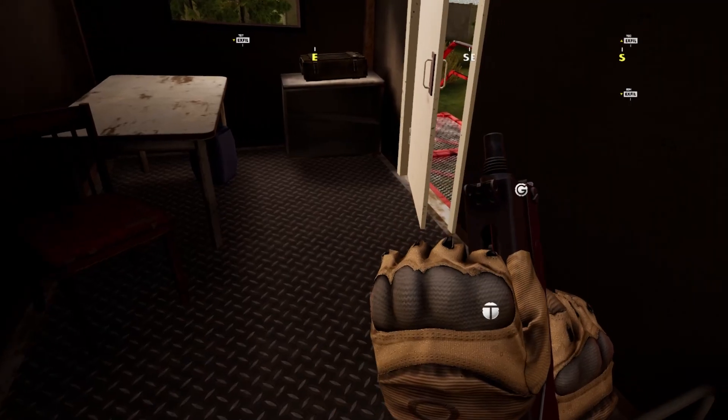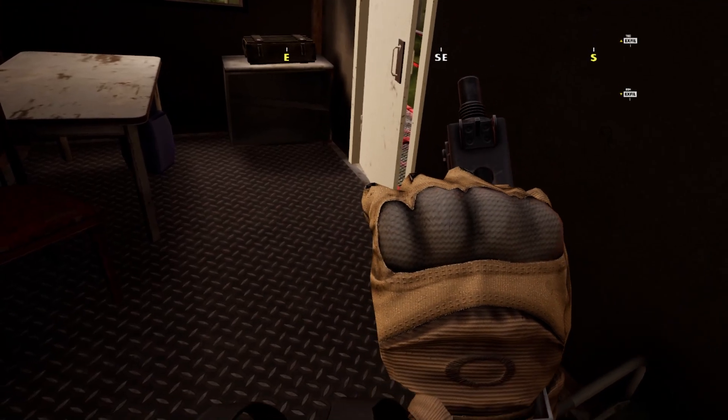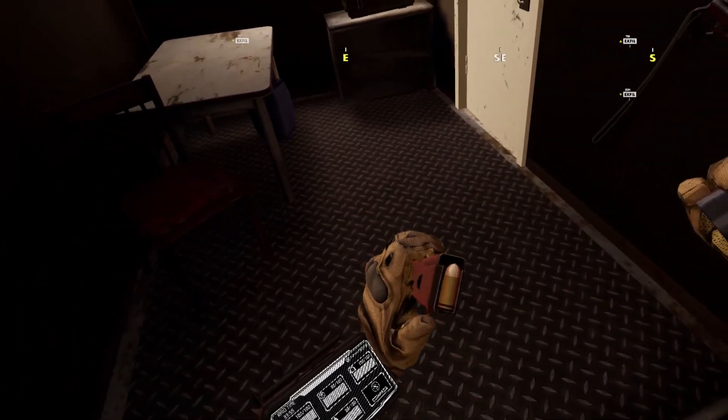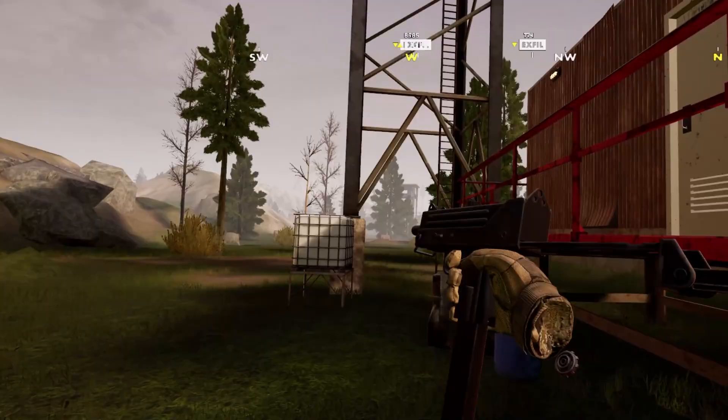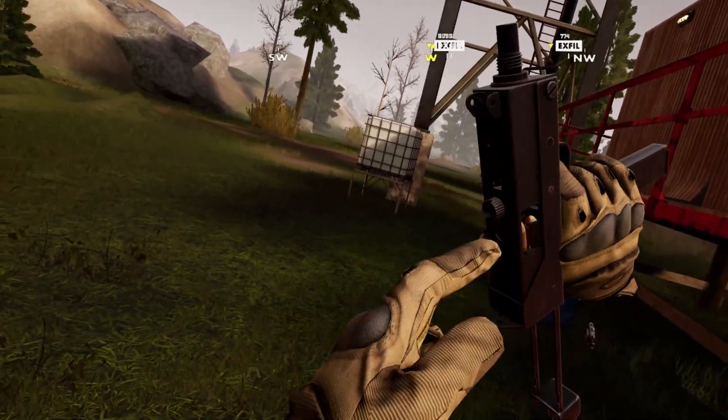First building, we got ourselves an Uzi. Let's click that and see if we got any bullets in there. Yep, ready to go. Anything else in here? Empty. That's pretty cool — that's how you see if there's any bullets. Let's go!